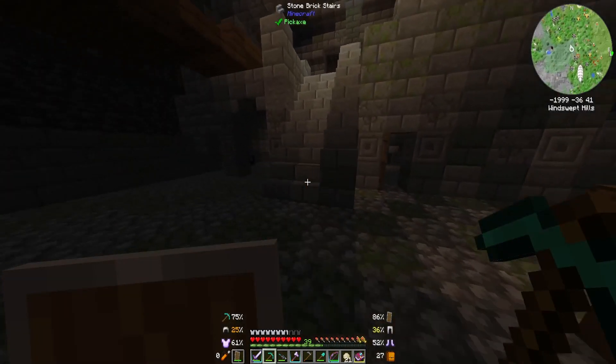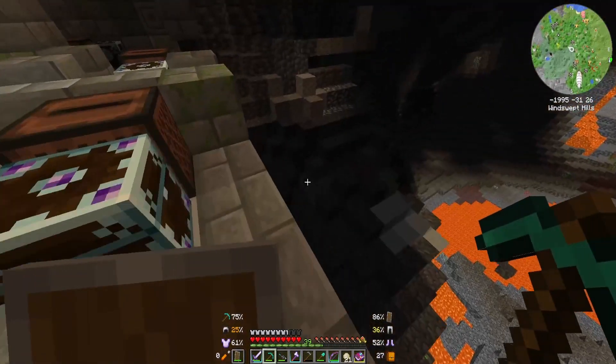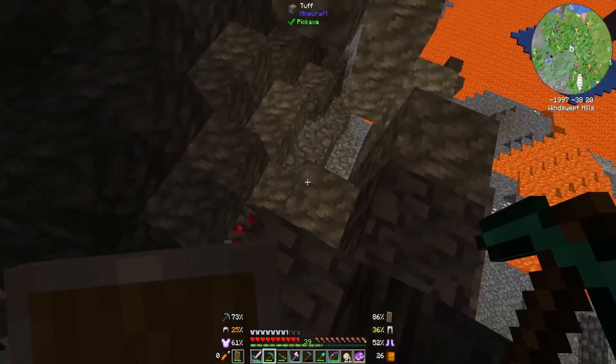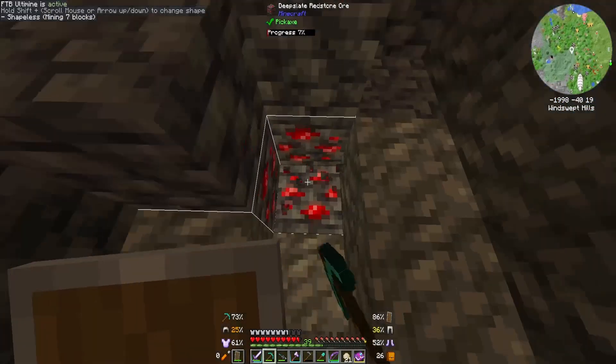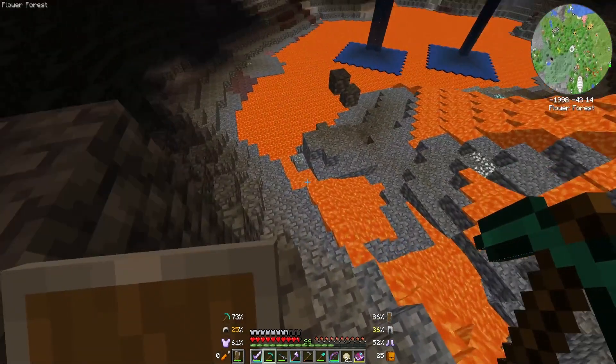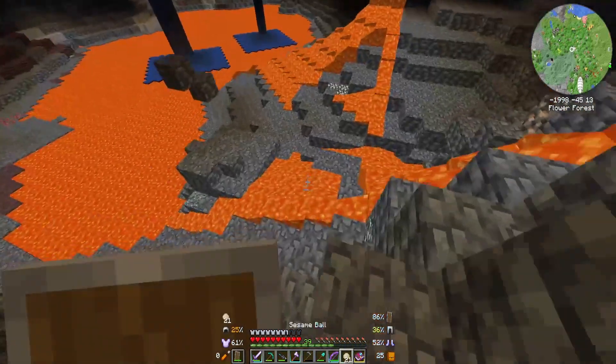Let's get out of here and explore what's down in this pit of despair. More diamonds — nice. Redstone — yes, the stuff I need. So really all I'm looking for down here is redstone, diamonds, and lapis.